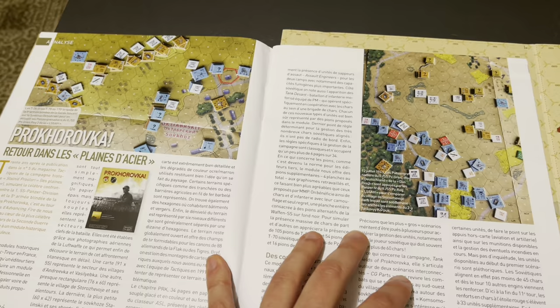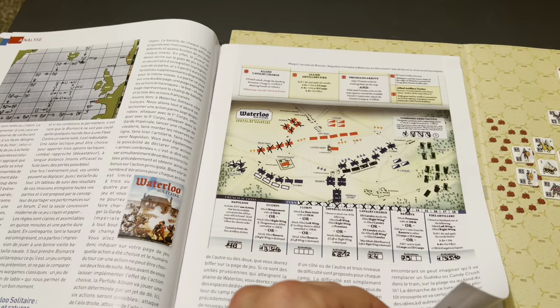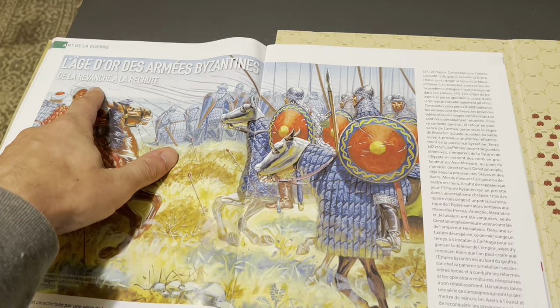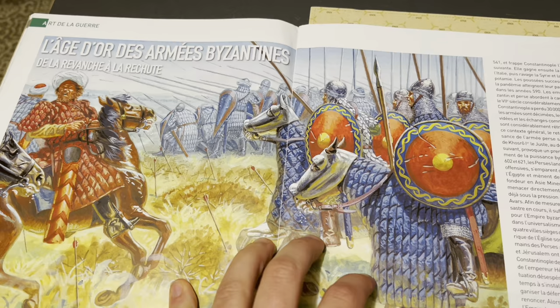It's laid out quite beautifully. I love the photographs they use in the magazine. If I was a little better at French, I might even attempt reading it. Here's Waterloo Solitaire. They have a bunch of articles — it's actually a fairly significant magazine. I would have loved to be able to read this article, which translates to 'the golden age of the Byzantine army, from revenge to resurgence.' You can see some of the lovely artwork in here.